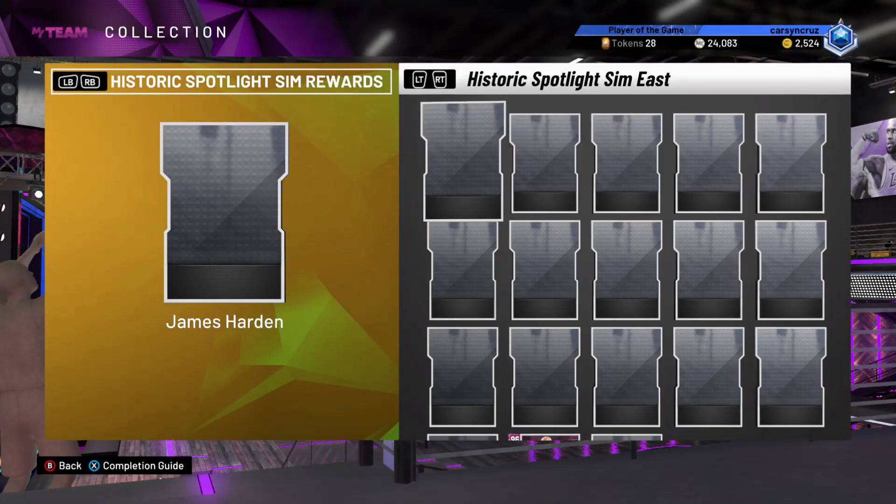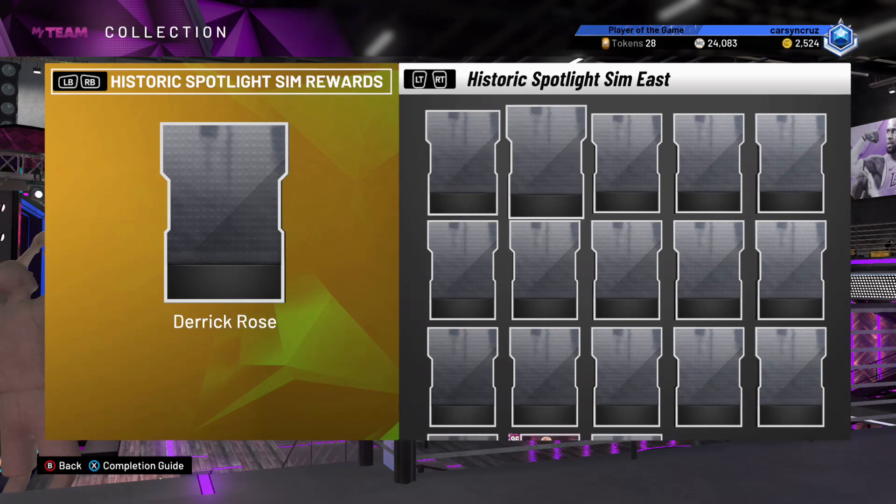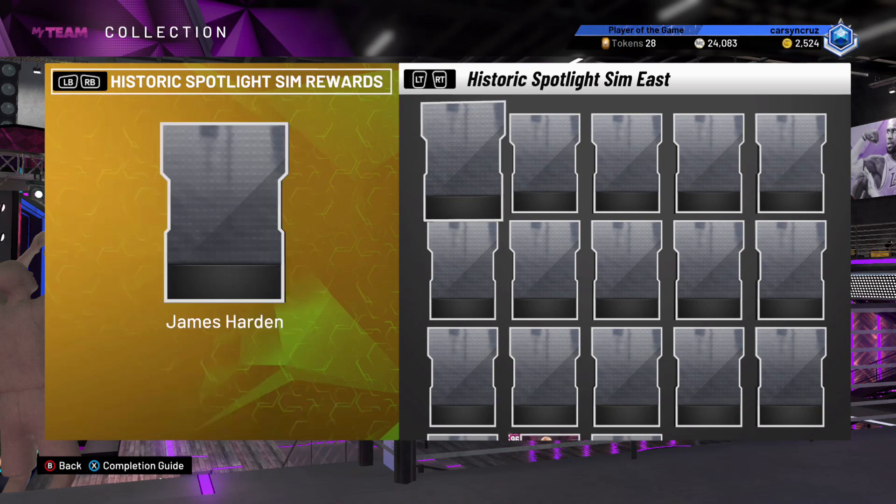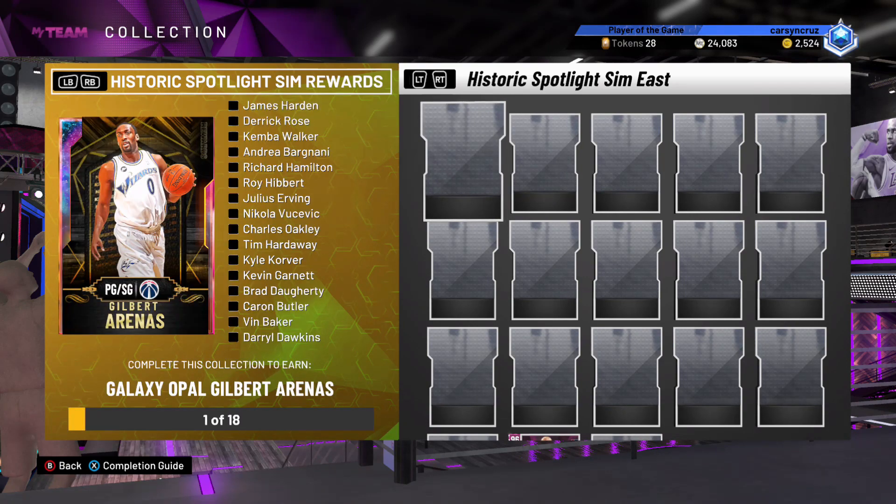Okay, anyway. So that means we're going to go through here and look — you see here, complete this collection and you get Galaxy Opal Gilbert Arenas. These are all Pink Diamonds too. So you got Pink Diamond James Harden as the first one.